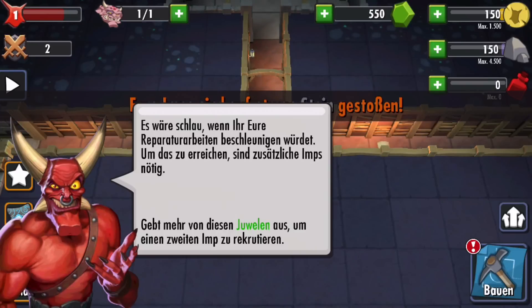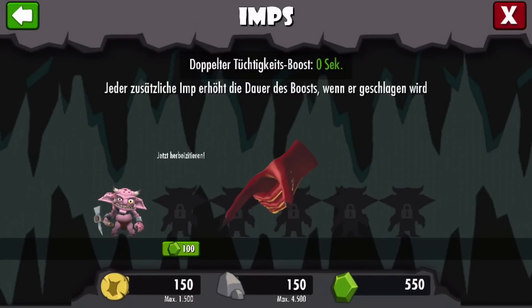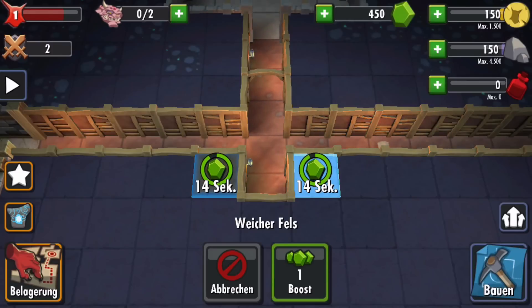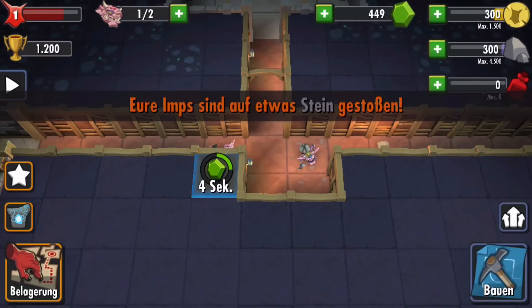When the game starts, the cult figure Horny will introduce you into the game. The tutorial is long and you can already guess the complexity of the game. Gold, stones, mana and jewels are used as resources in the game. These currencies can be earned by playing or via in-app purchase. The most important currency in the game are jewels. You can use them to shorten waiting times and they are the most difficult to gain through playing. The greater the time savings, the more jewels you have to use. When the game begins, you receive a good stock of jewels so your dungeon expands quickly.